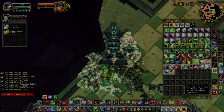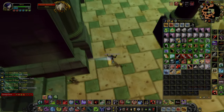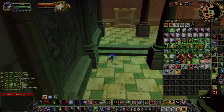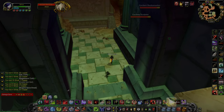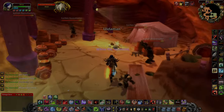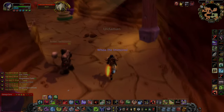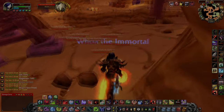After you're done looting, you can run out of the room and go to the left, then take another left, and then a right. Pull these guys here and the scorpions in the pit.